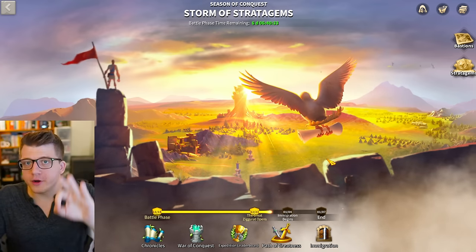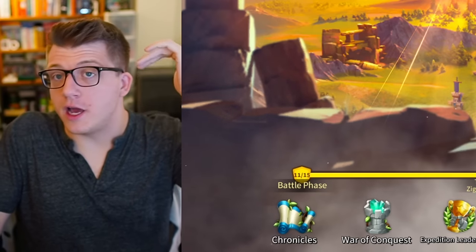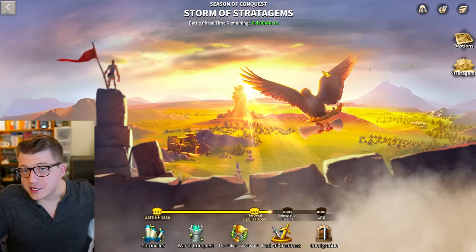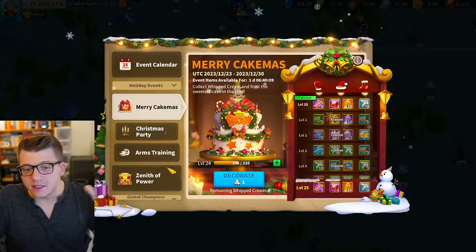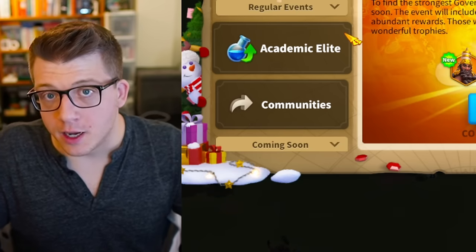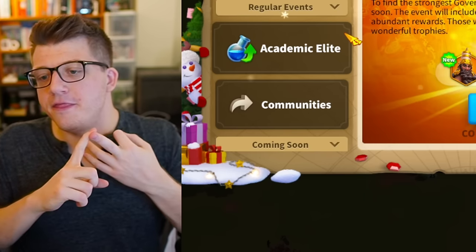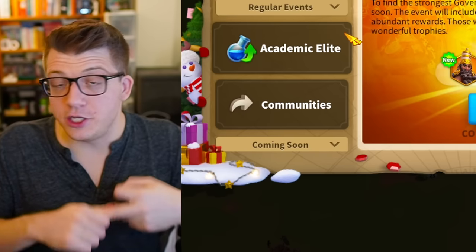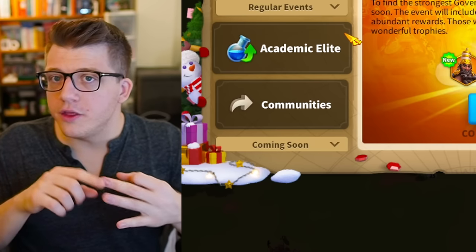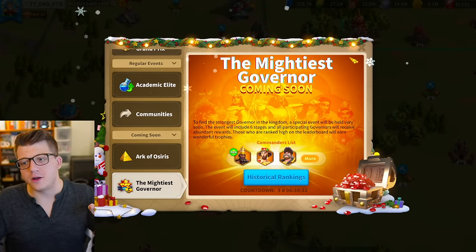Tip number fourteen: being online at the right time. Some of the most important battles are where you get the most kill points in a very short window. When Kingsland opens, that's tons of big fights for two days. Anytime there's a big pass opening or a kill event for mightiest governor, those are really good opportunities to get a significant amount of kills in just a couple of hours. If you miss these big moments — Kingsland, kill events, big pass openings — you may have a really hard time getting your 30 million kills. Always try to be online when it matters most.